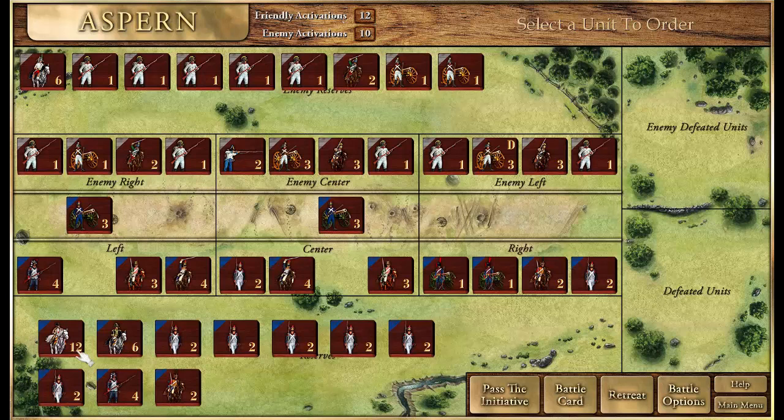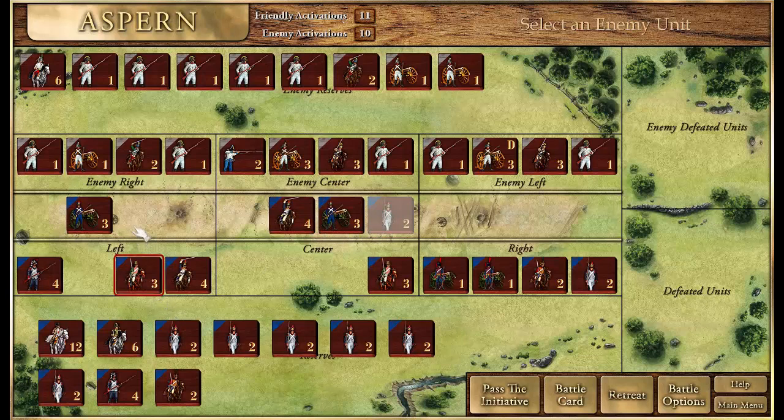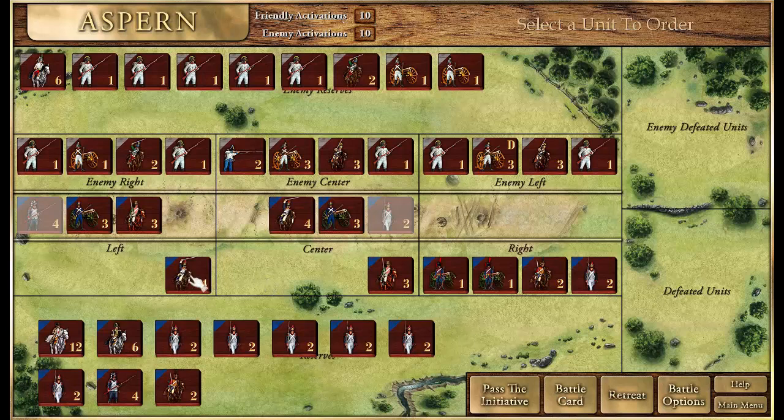Leaving artillery units isolated is highly dangerous — we need to get supporting units up there so they're not standing alone. This artillery unit now has support from two different unit types, giving both a combined arms bonus and a support bonus. We've had four units move up so far. Each side has a limited number of activations per round of battle, determined by the relative command ratings.